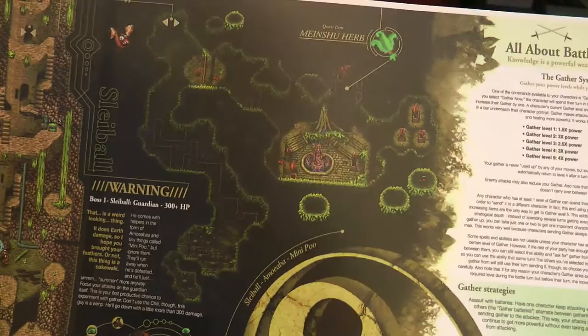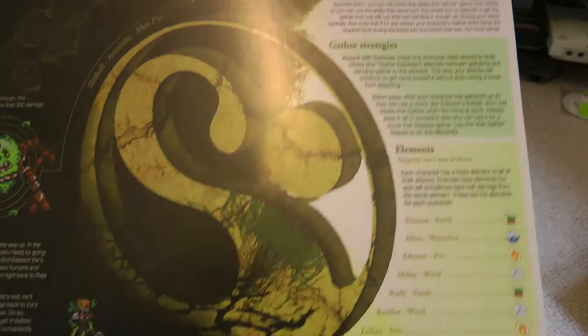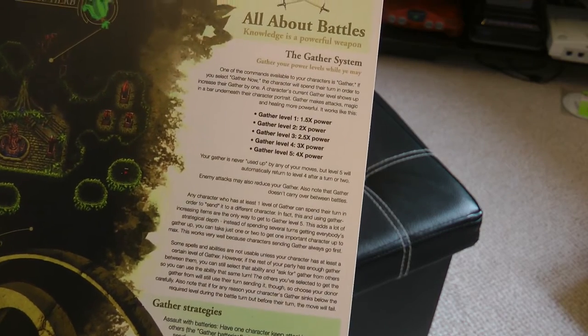And then the last one here we've got a little bit about a boss — an awesome big PiaSolar logo there — and we've got a few bits about the battling system and what have you on the side there.